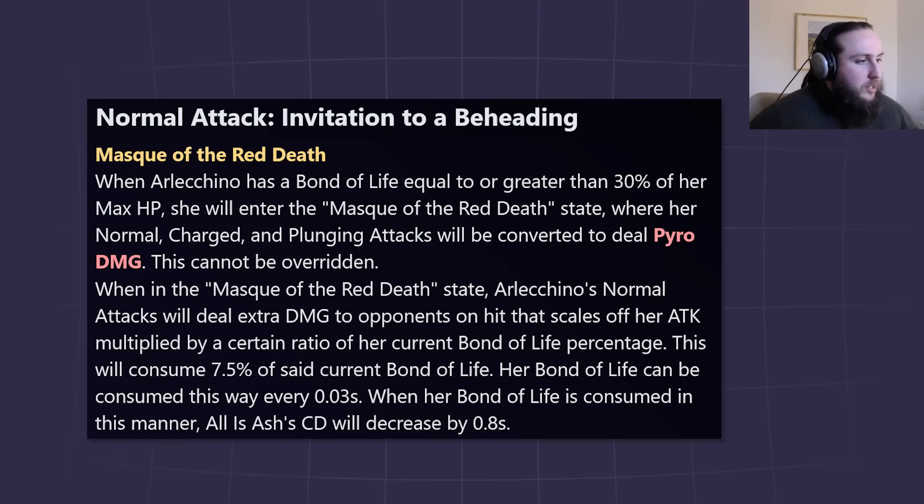This extra damage will consume 7.5% of the current bond of life, and her bond of life can be consumed this way every 0.03 seconds. When her bond of life is consumed in this manner, her skill cooldown will be decreased by 0.8 seconds. That's a whole lot of information — before we can really explain how this works, we need to find out how she gains bond of life.